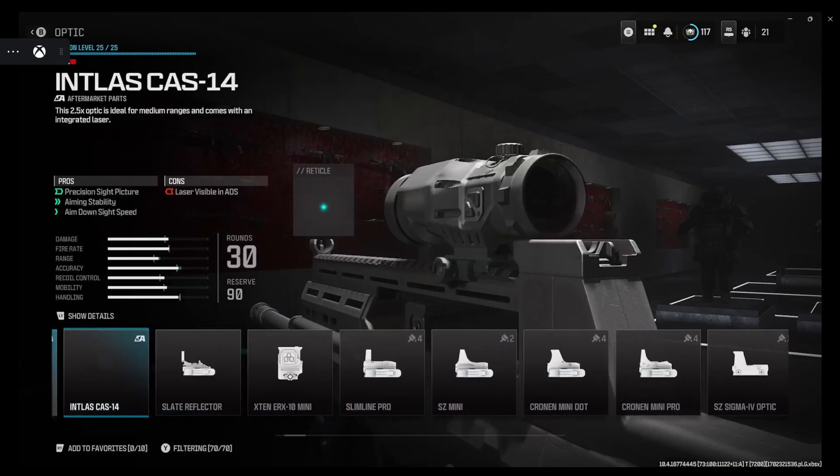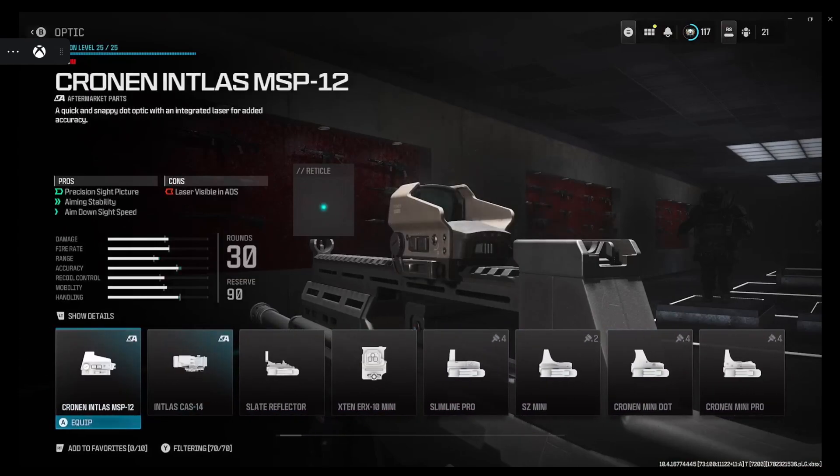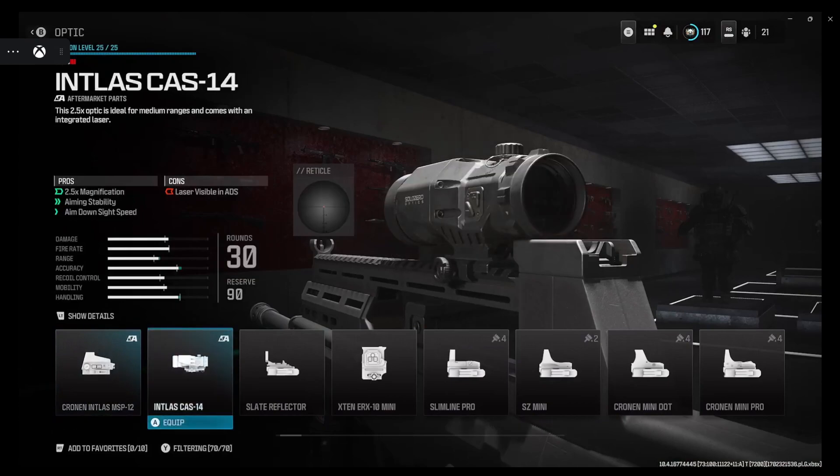There are two sites you get from the armory — the Cronin red dot site. It gives you basically a sixth attachment with the integrated laser site for it, but you get plus two to aiming stability and plus one to down-sight speed. So that's something you kind of want to do. This is another recommended site you could use. They also have an ACOG version of this — same thing. So two sites I would recommend.